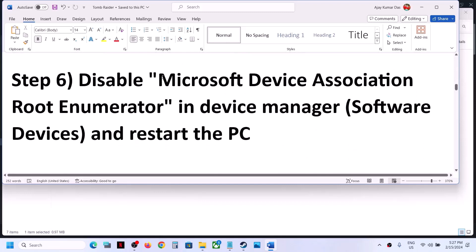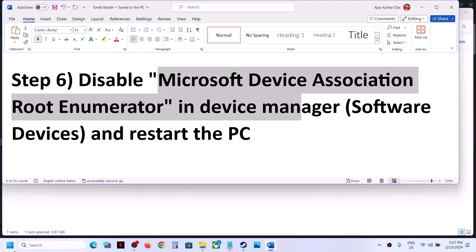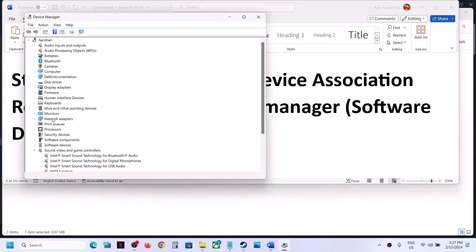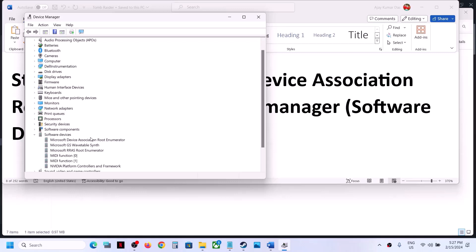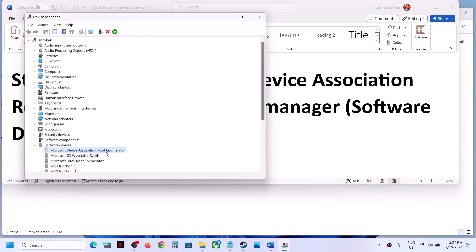The next step is to disable Microsoft Device Association Root Enumerator in Device Manager. Make a right click on the start menu and go to Device Manager. Expand 'Software Devices' and you will see Microsoft Device Association Root Enumerator. Make a right click and click on 'Disable device', then click Yes. Now launch the game and check. You can always re-enable it by right-clicking and selecting enable.